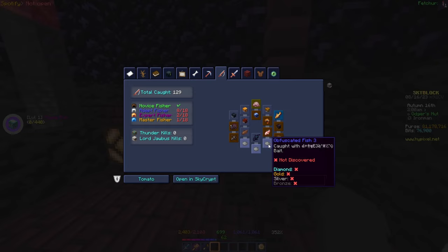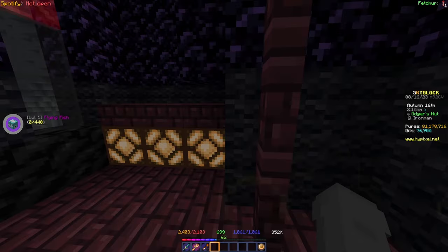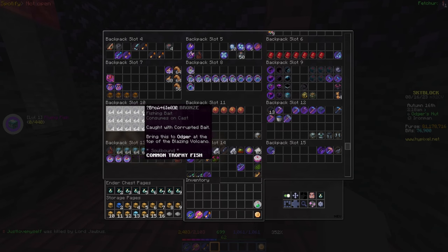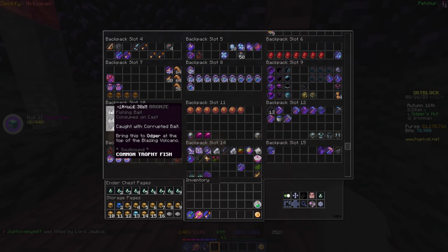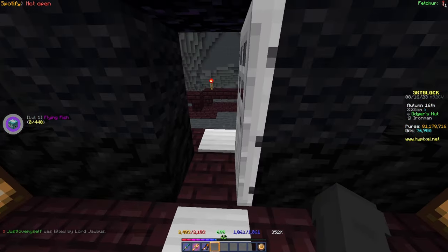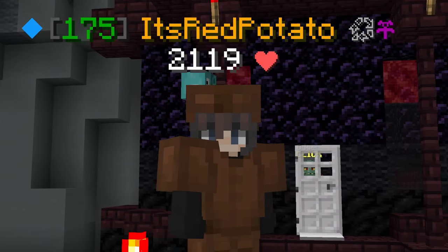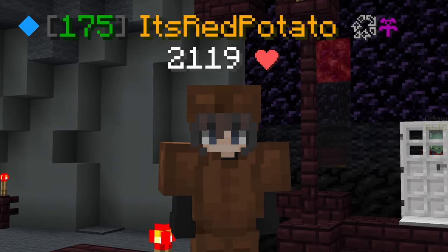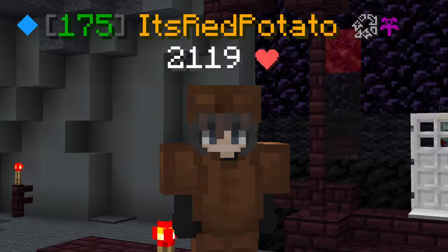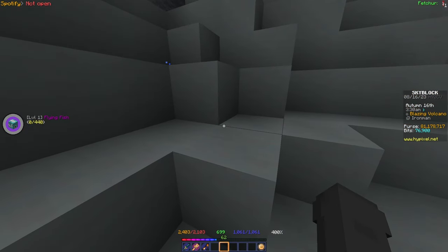The obfuscated fish has three tiers. I have quite a bit of bait — with tier one bait you try to catch a tier two bait, and with tier two bait you can catch a tier three obfuscated fish. I'm not very familiar with Crimson Isles fishing but I think that's how it works. I'm gonna go get set up somewhere and start fishing.